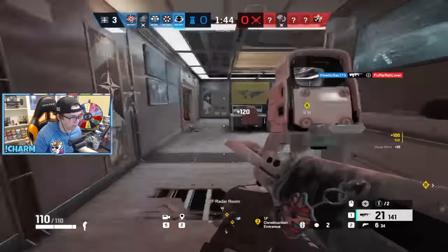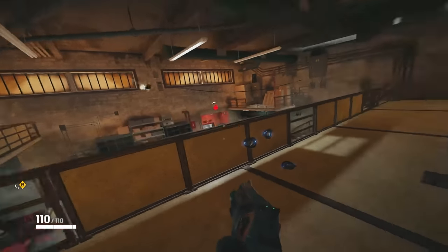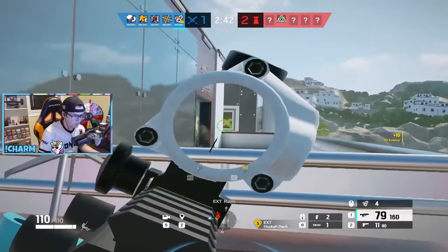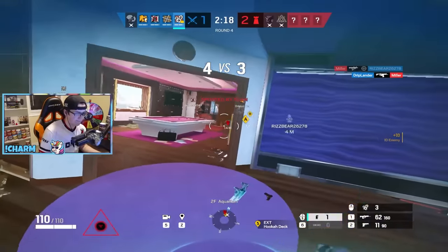Wamai is next on the chopping block, and his counter is pretty simple. If you drone out the discs, a lot of the time they're placed in areas where you can actually shoot them. Even better, if they're grouped together, you can use a single explosive to destroy them all. Or just run some more Twitch. If all else fails, you can completely ignore Wamai by using Ying to rush the bombsite before he's gotten the opportunity to charge up more than 2 discs.